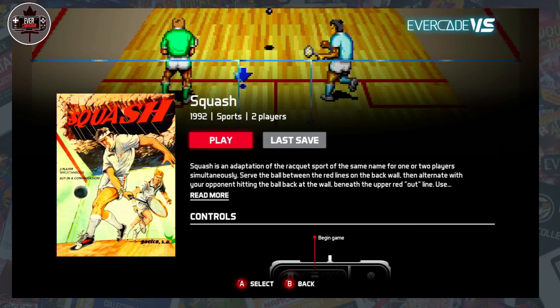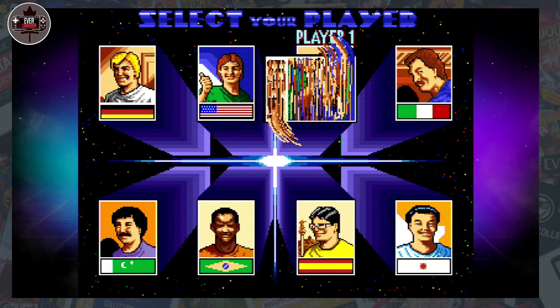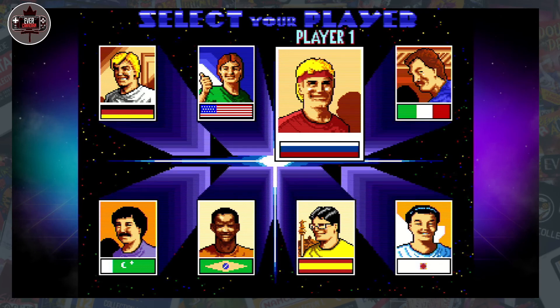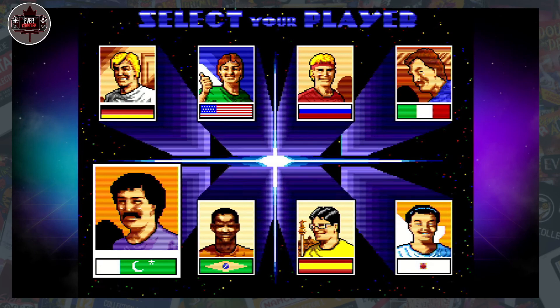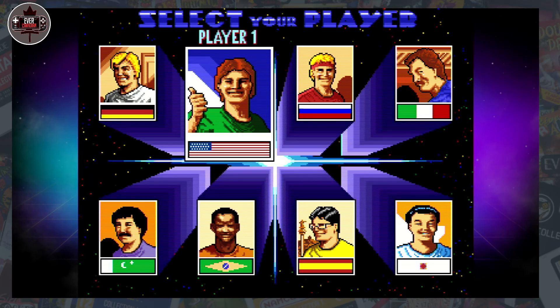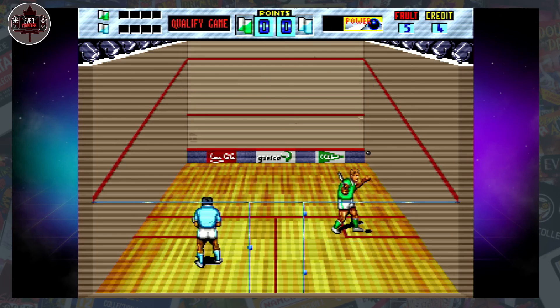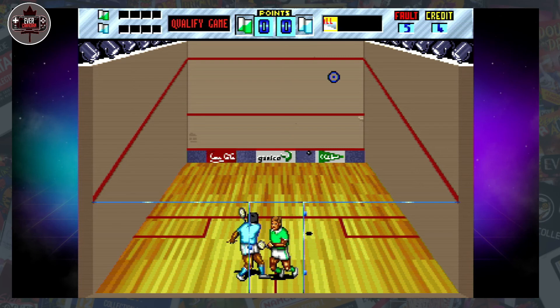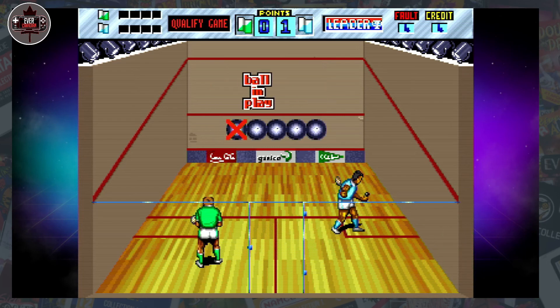Squash — hard swing, soft swing — at least the controls are simple. This could potentially be a simple, fun game, it definitely has the earmarks of that. Let's get some credits going. You can be German, American, Russian, Italian, Japanese, Spanish, Brazilian, Turkish — where the heck is Canada? That's BS. I'll choose the American, the Yankee. All right. Okay, this feels pretty good. At least it shows you where the ball's gonna go. Squash is probably much more fun in real life.